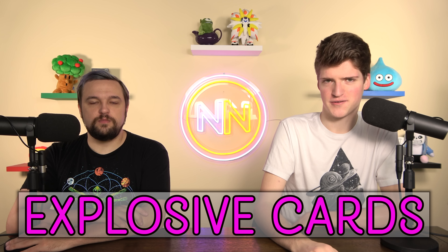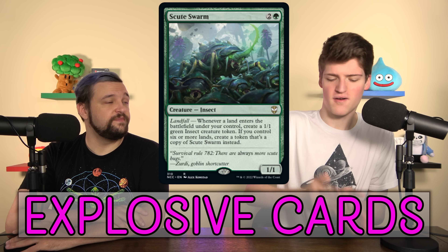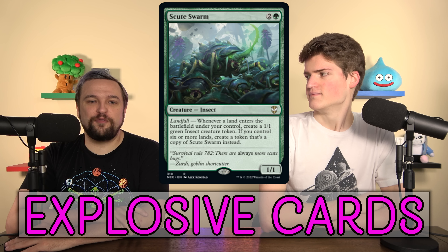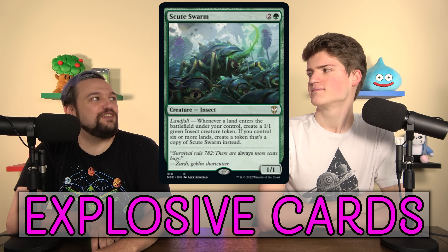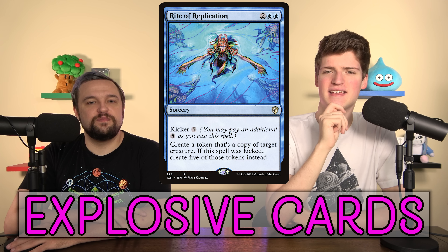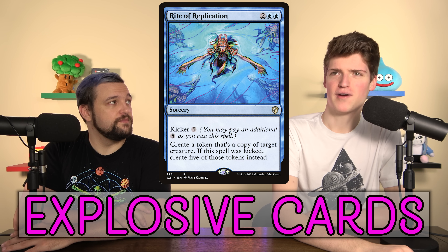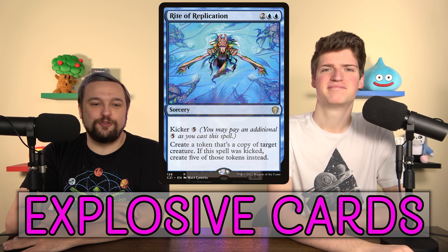The next category is explosive cards — cards that by themselves are huge threats but don't win immediately. Scute Swarm is a great example: you play it, play your next land (maybe a fetchland), and suddenly you have four Scute Swarms. As you ramp you get up to a thousand. In a landfall deck with two extra land drops you can get to 64 right away — that's nonsensical, especially with fetch lands. Rite of Replication doesn't win on the spot but creates five token copies of something — the best play is Rite of Replication on an Inferno Titan with haste.